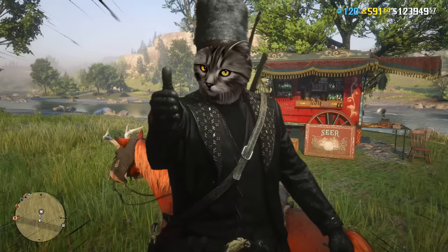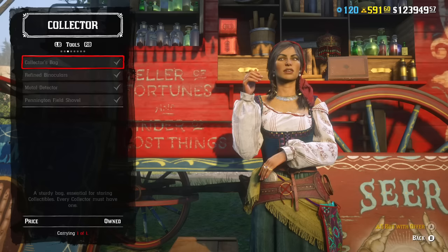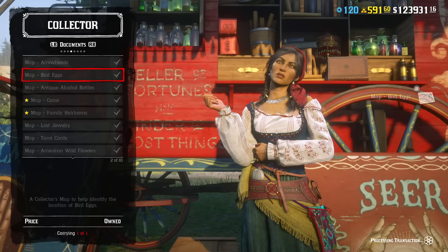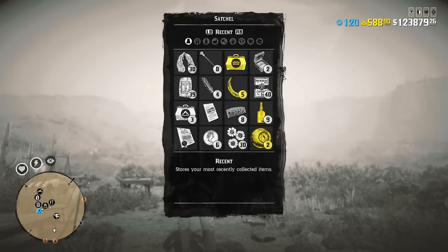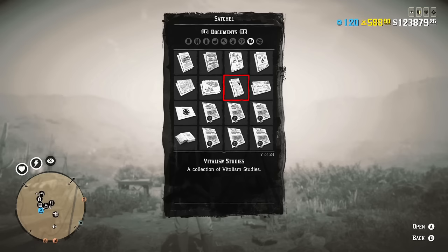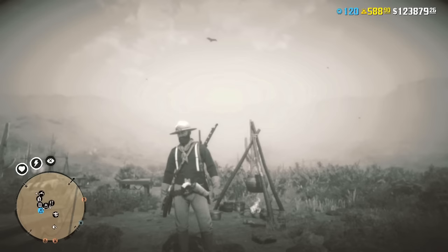If you want to buy something from Madame Nazar, here is how you can find her. The first method, inside the game, is to use Collector's Maps. You can purchase them from Madame Nazar, but you probably already have them because Rockstar gives these maps away as rewards all the time. Just open your bag, go to Documents, and choose Collector's Maps. Here you will see different maps for different collections. Read any of these maps and it will show you three nearby locations of collectible items from that collection.